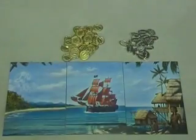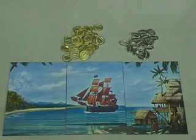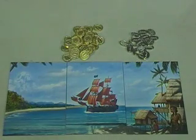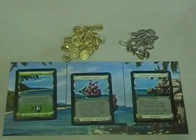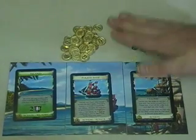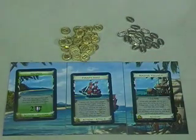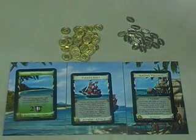Besides the 26 decks of 10 cards each, you have three different cards which fit together to make a nice panoramic picture you can use in the background. Each one of these cards matches one of the new cards in the game: Island, Pirate Ship, and Native Village. We also have a pile of gold coins used with the Pirate Ship, and a pile of embargo tokens. Both tokens are really nice — very high quality, heavy metal tokens. My only concern is they're only used for one card each, which feels like a bit of a waste, but they're really nice.